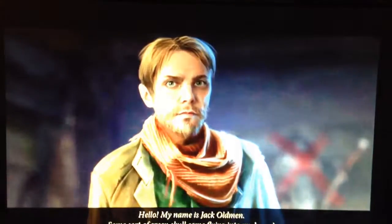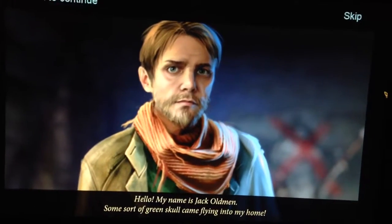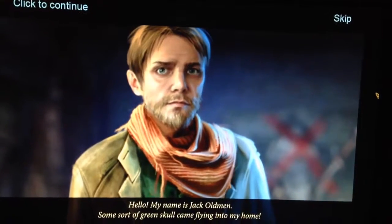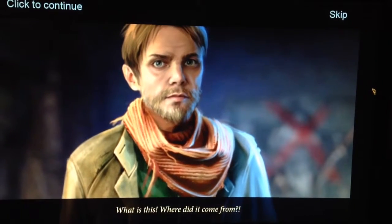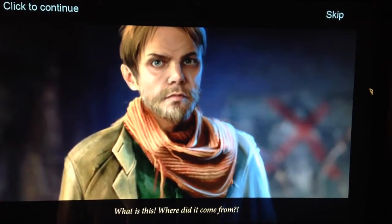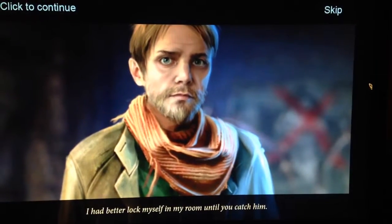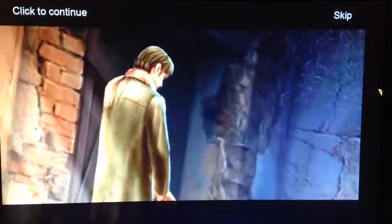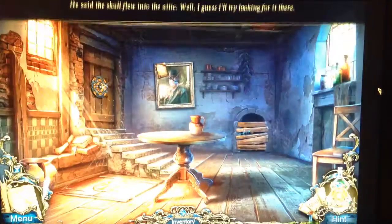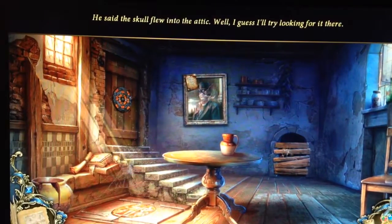My name is Jack Oldman! Some sort of green skull came flying into my home! Where did it come from? I'd better lock myself in my room until you catch him! Coward! He said that skull flew into the attic - I guess we'll try looking for it there.